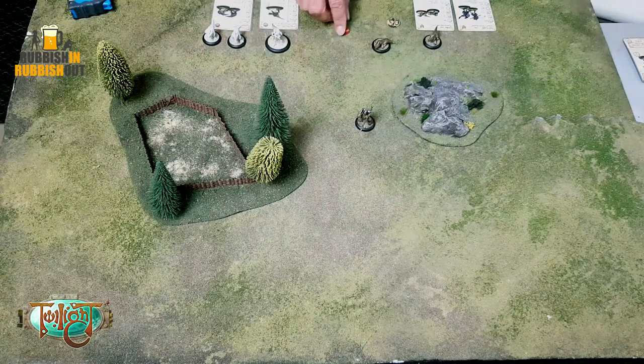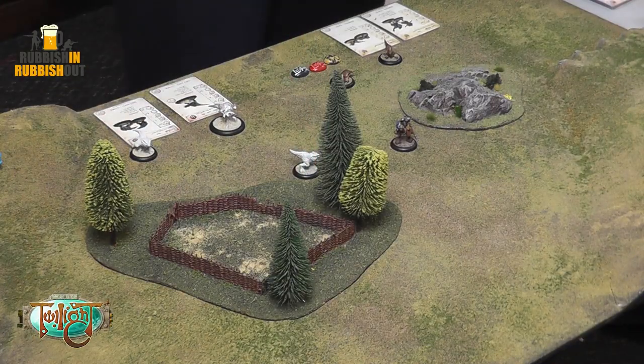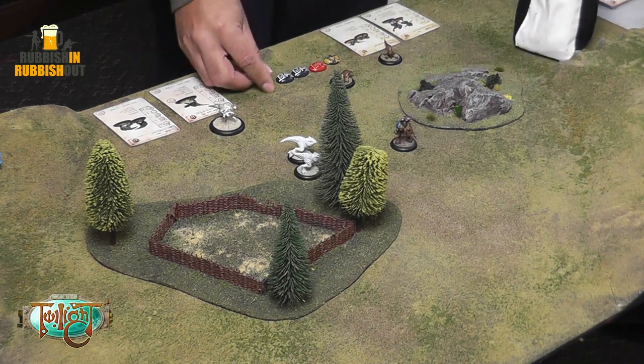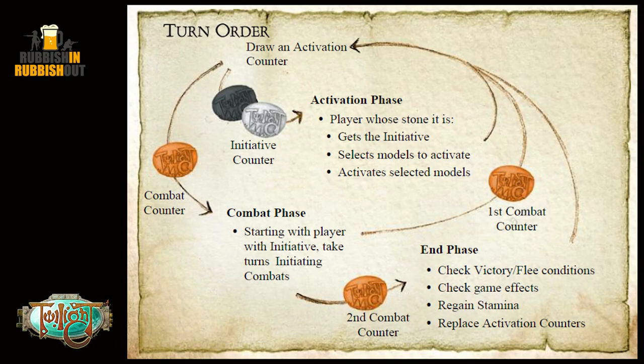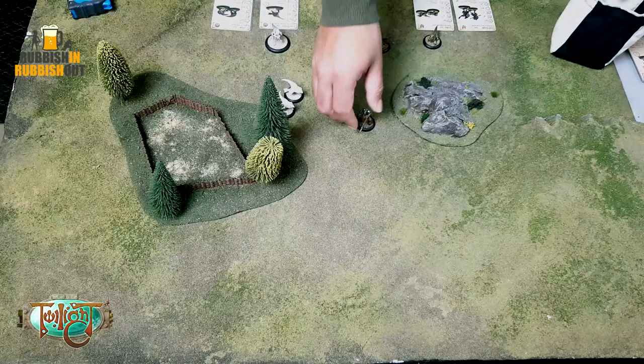That player goes, then there's a combat phase, then we draw another counter — these guys get to do something, this Grishat moves up. Then we draw another counter — this Grishat moves up to support his friend. When the second combat counter comes out, the turn ends immediately, no matter how many tokens are left in the bag. We check victory conditions and move on to the next turn. The sequence goes back and forth, drawing tokens, until all tokens are gone or both red counters have come out.